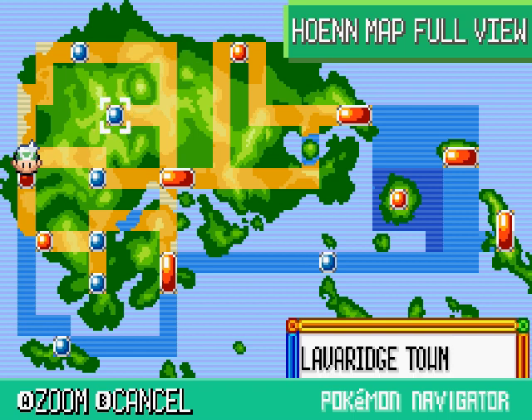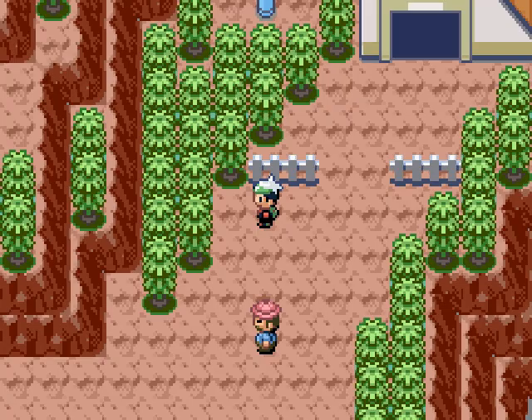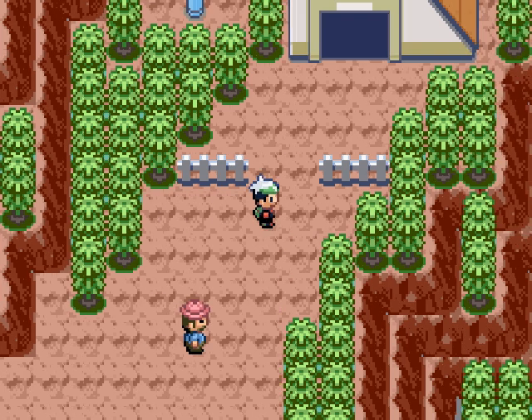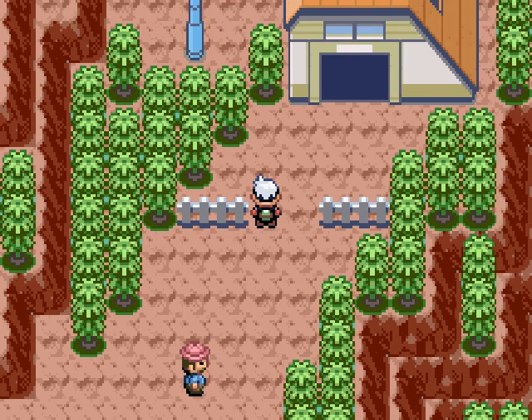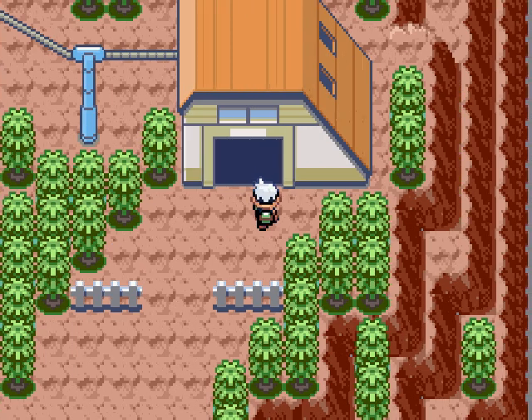That goes to Fortree, and that's Lavaridge. I actually went back to Mount Chimney here, and those guys that were blocking the way to the cable car are now gone, actually — so we can go to Lavaridge Town finally.